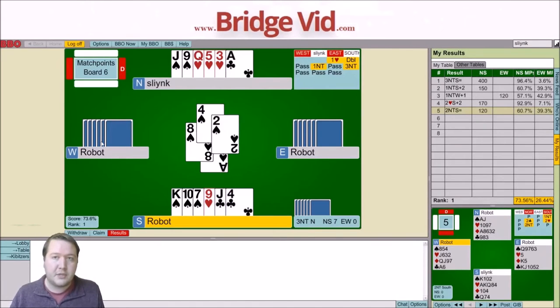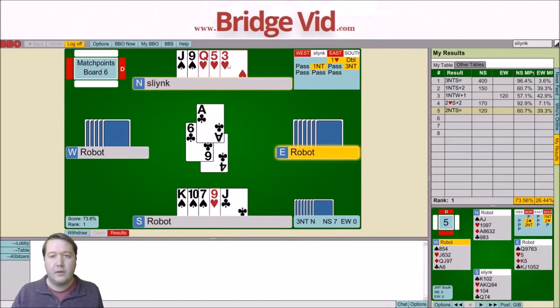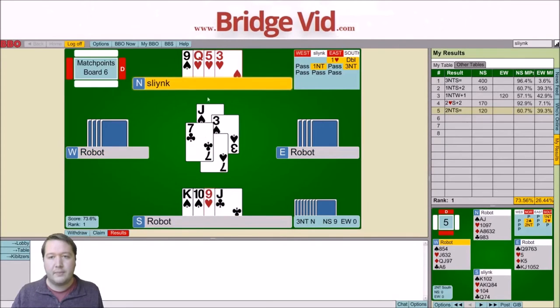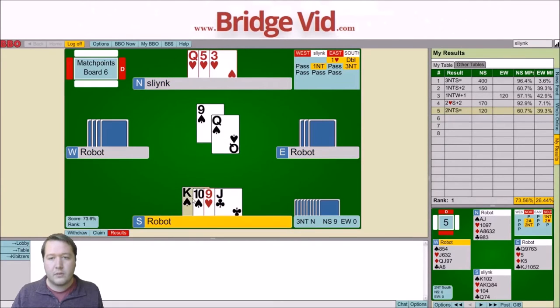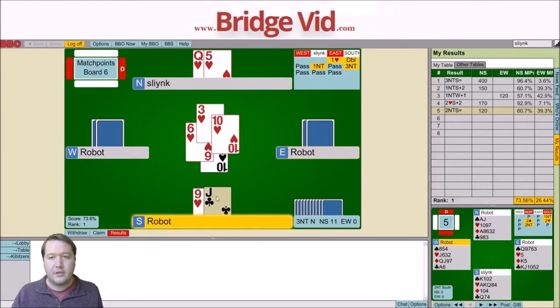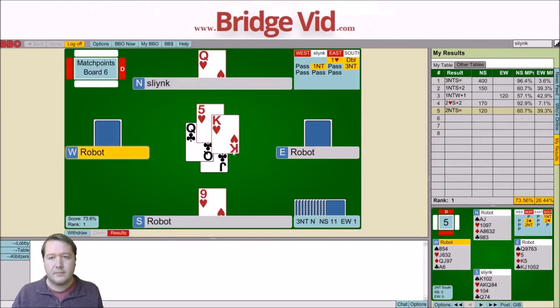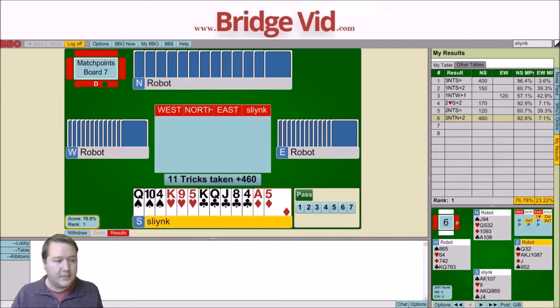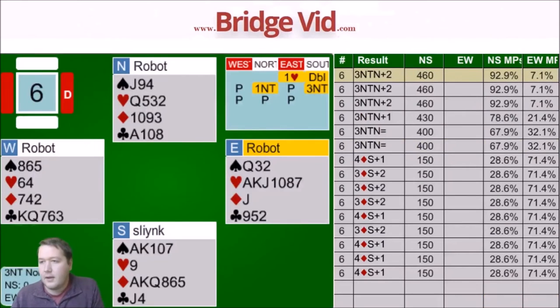Because West pitched 2 spades — if they start with 5 spades to the Queen, pitching 2 is fine. But if they started with 4 to the Queen, they would only pitch one and hold on to Queen 3rd. So for all of that reasoning, I'm just going to cross over and lead the Jack of Spades. If East follows, I'm fairly sure they've got the Queen. 11 tricks — 92% again. Beautiful.